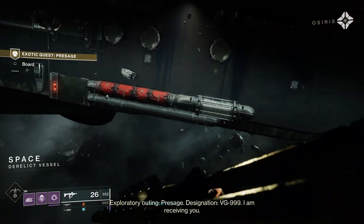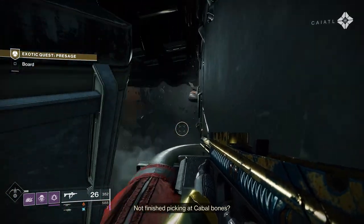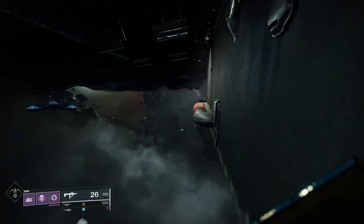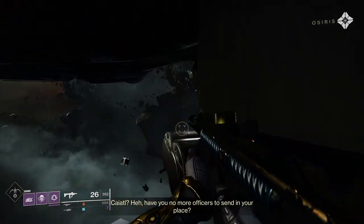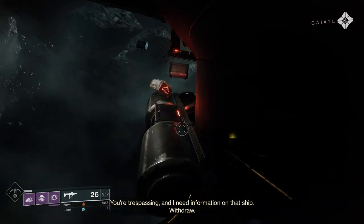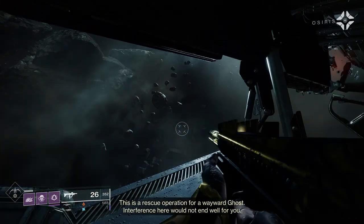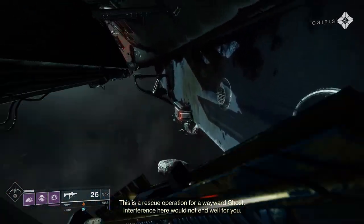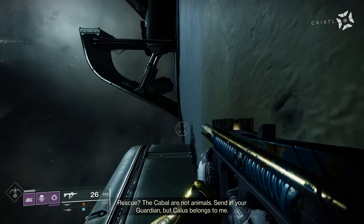Exploratory Outing, Pressage. Designation: VG. So first off, this area is a little tricky. Depending on what character you're on, you're going to want to make sure you have a lot of mobility. If you're on a Hunter, Stompies really helps, but you don't necessarily need it. On Warlock and Titan you can use Exotics on those as well, but it's easier on those characters to jump.